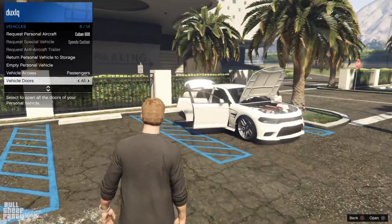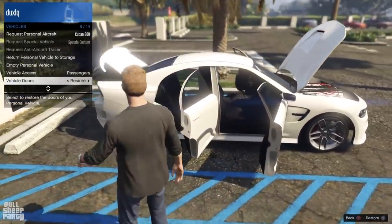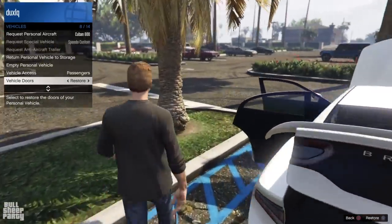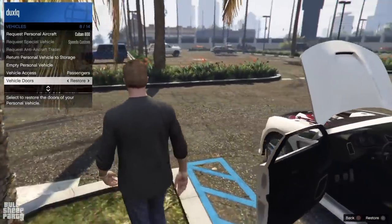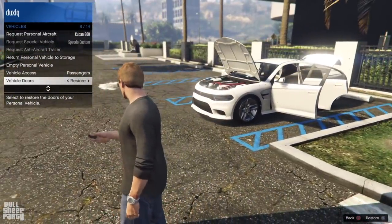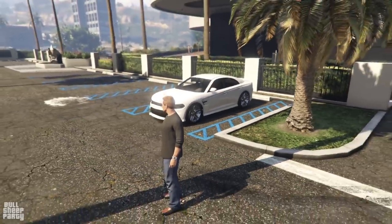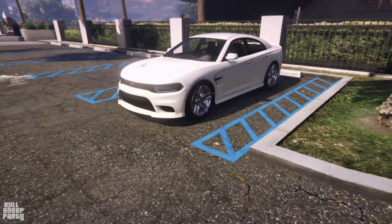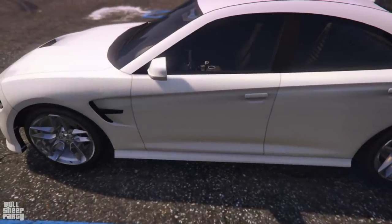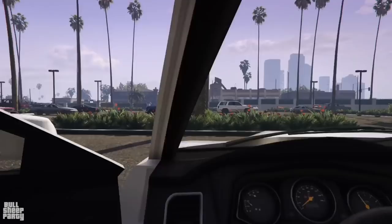I'm very happy to say that you can open the hood, all four doors and the trunk. And you can fit four people in this vehicle — one driver and three passengers. In any case, this is the exterior of the vehicle and I gotta say I'm really happy with what I'm seeing so far. So let's jump in, see what the interior looks like, and hear how the car sounds.